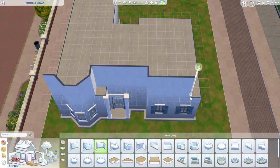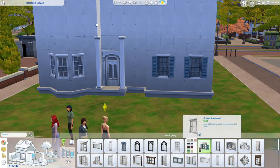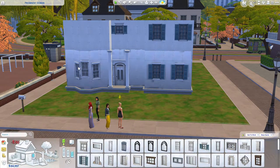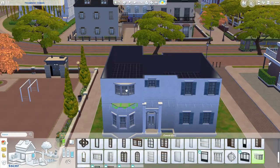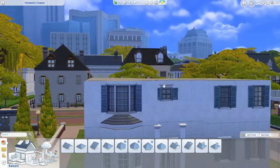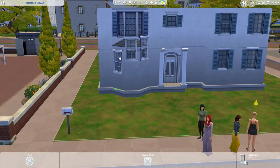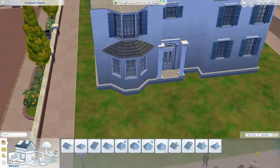I initially did the second floor layout to be exactly the same as the first floor, but I changed it at the end because it doesn't look nice at the back. The picture only shows the front of the house, not the back, so I had to figure that out myself, but I think it ended up quite nice. I think this house is supposed to be big, but after building it, I don't really think the interior is that big.